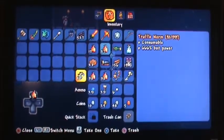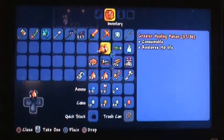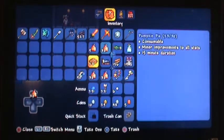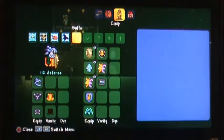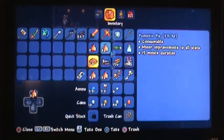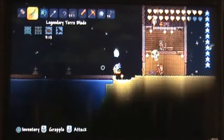For some reason it makes a 666 reference — if you don't know what that means, it means the devil. Also get some healing potions as well, and a well-fed buff. I would recommend the Pumpkin Pie — that thing is the best on console and PC.